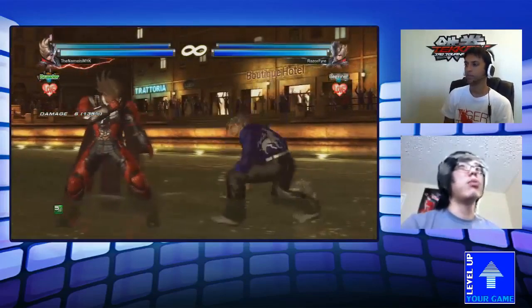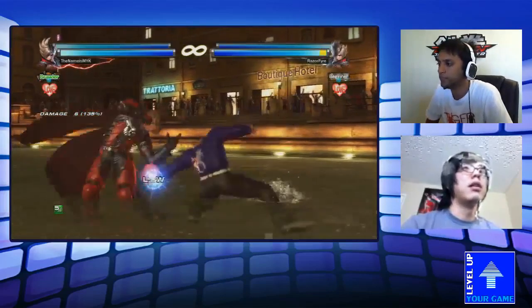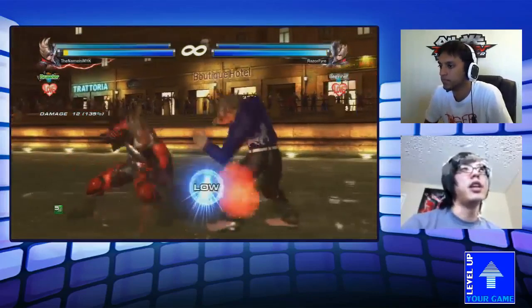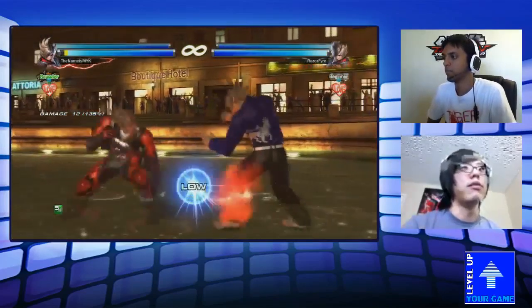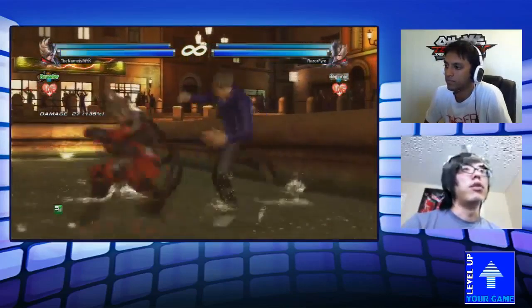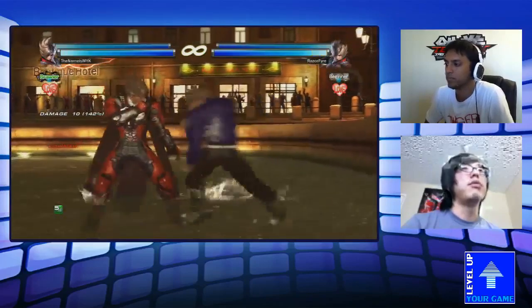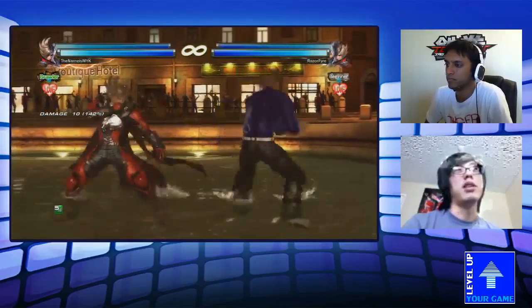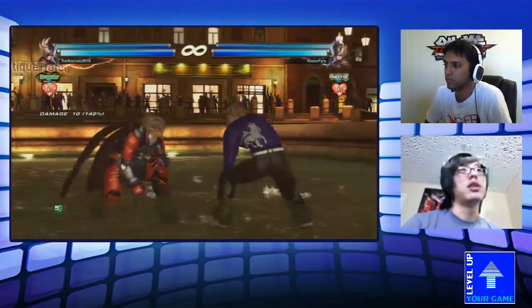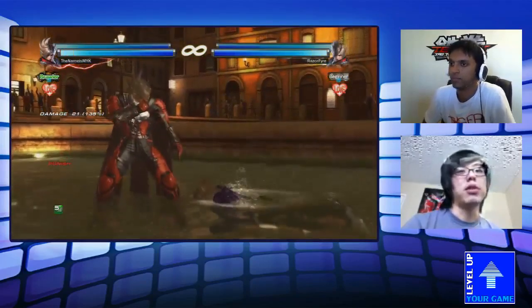His only low pokes are down-back-1, which does nothing — it does 12 damage in a 180-life tag game, or 230 in solo mode — and down-4. If you do down-back-1-3 and they block the low, the second hit auto-ducks the high. And if you see that kick come out, just launch it. That's pretty much it for how to deal with Lars.